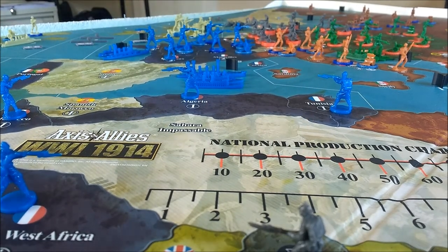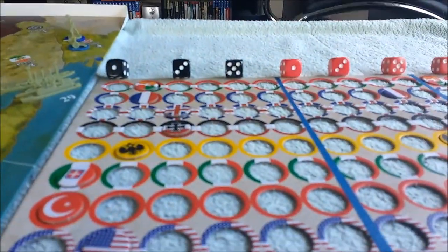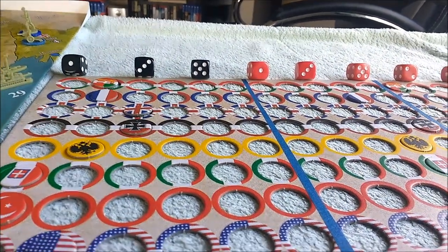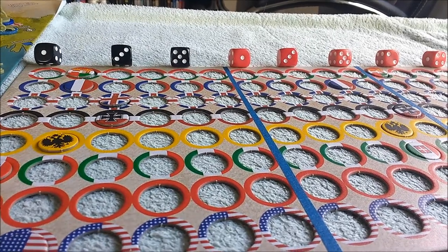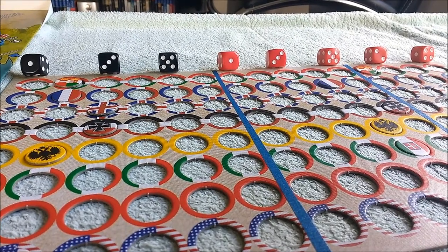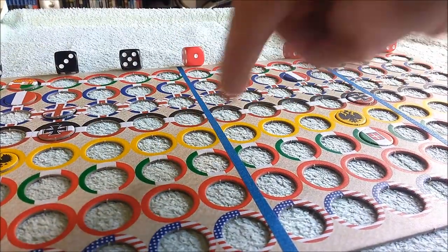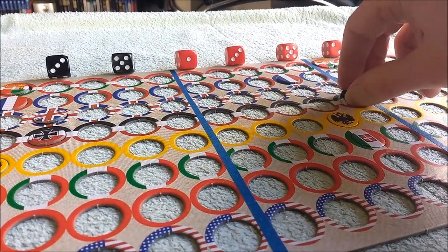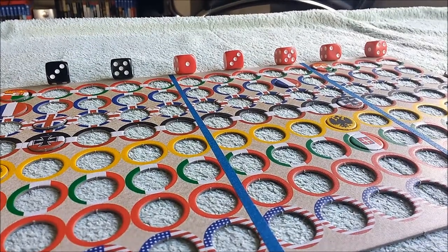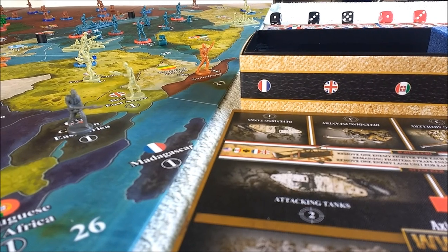Speaking of which, the national production chart — cool idea, nobody uses it. Let me show you something I've done right from the start. There is the economic IPC table charty thing — it's the sprue from where you punched the roundels out, with bits of blue masking tape. These are the tens: 10, 30, 50, 60 — you probably need more than that — and these are the ones on the IPCs. The roundels fit back into the holes they came from; they don't jump out.